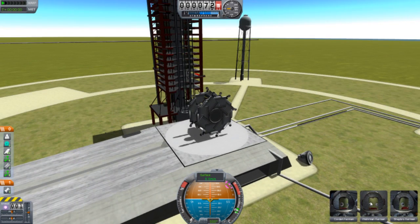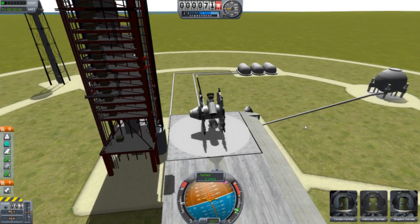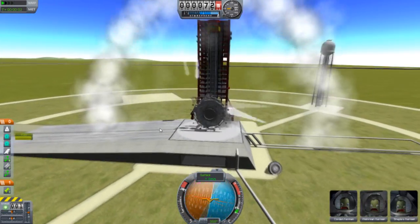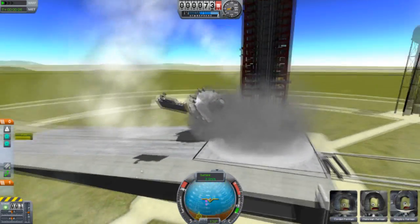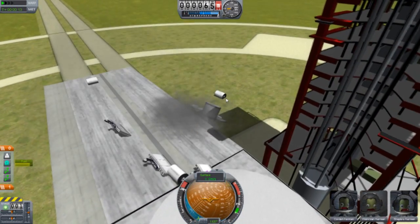We have these random Kerbals now - Kodan, Warman, and Shapro. For throttle... here we go! What?! Hahaha! Whoa! Hahaha! Oh, that's funny.